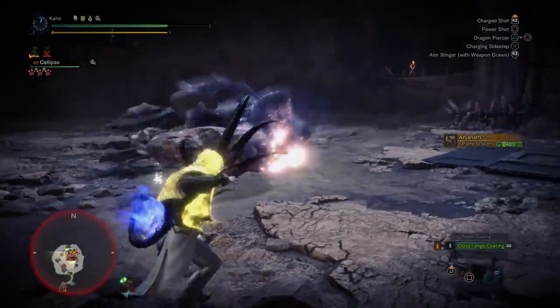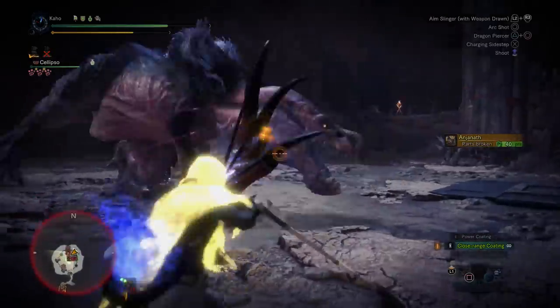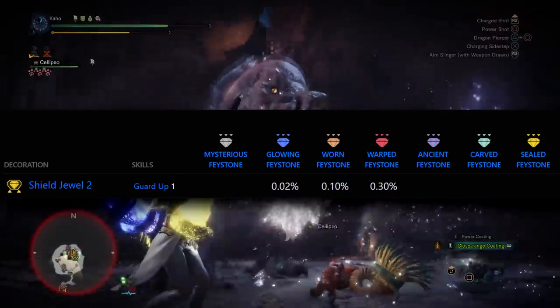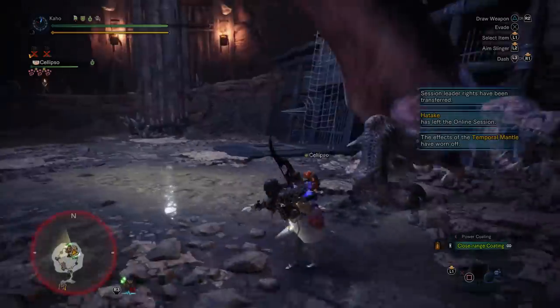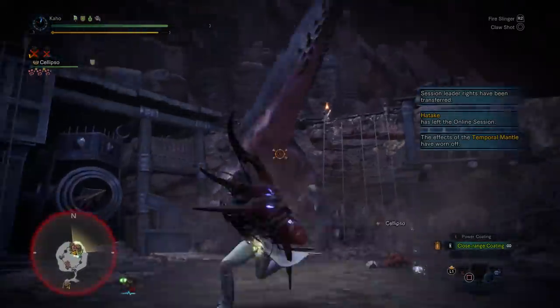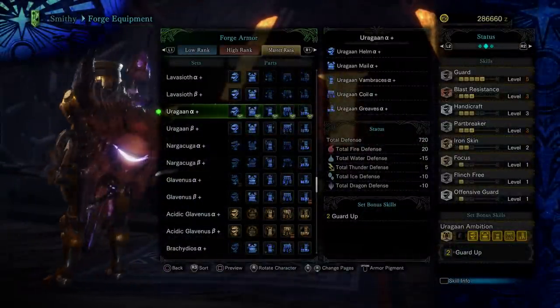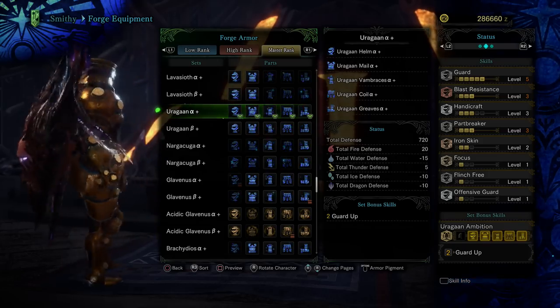What I found crazy is that Mighty Bow isn't even the only decoration having this issue. The Guard Up decoration also only drops from older base game decorations. So if you're a new player going after the Guard Up decoration, you're probably feeling the same frustration at how long it's taking to unlock. At least you have the Odogaron Armor set in Master Rank - it's two pieces that contribute toward a decent set. Not awesome, but not terrible either.